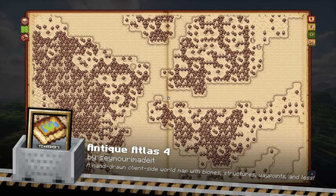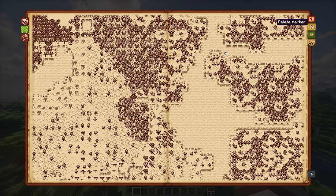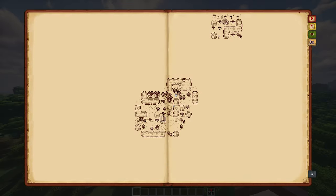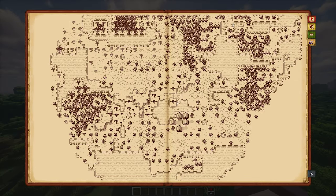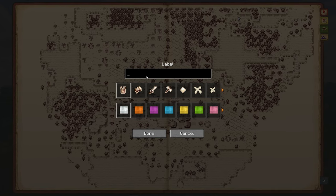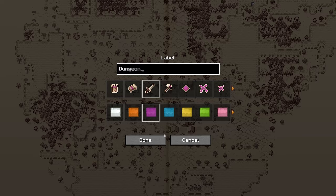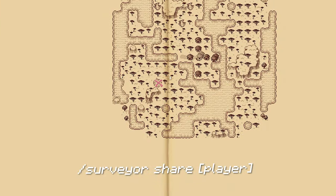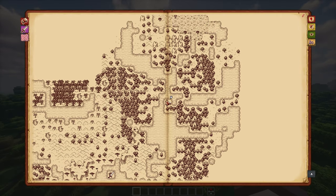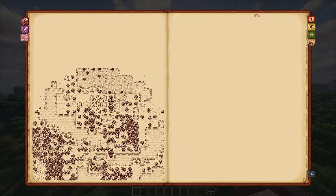Antique Atlas 4 is a hand-drawn client-side world map for Minecraft, showing biomes, structures and waypoints. Press M to bring up the map, drag to pan, scroll to zoom and use bookmarks to manage waypoints. Structures only appear after you've visited them, and waypoints are automatically added to notable structures, player graves and nether portals. Map exploration can be shared with other players using a simple command. Antique Atlas is designed to feel like an explorer's journal, focusing on in-game exploration rather than relying on a minimap.